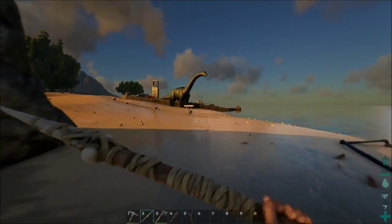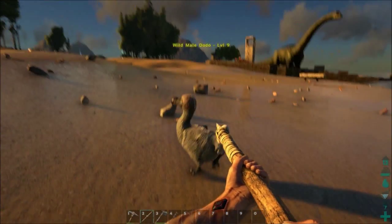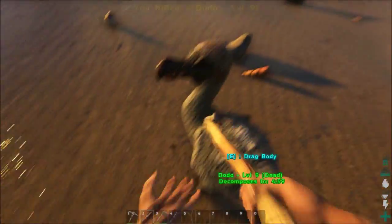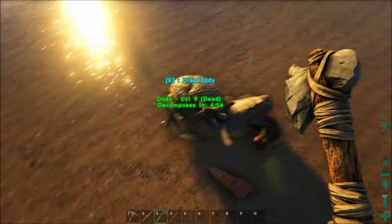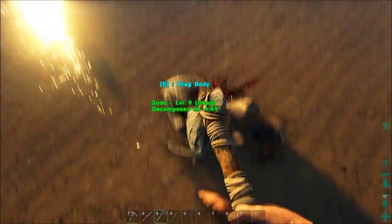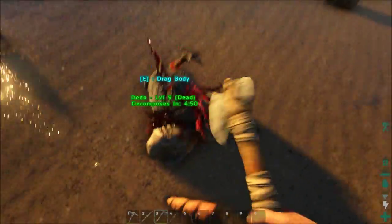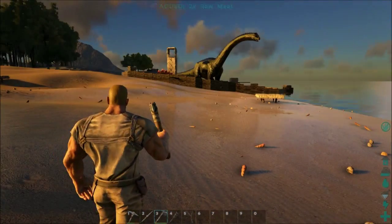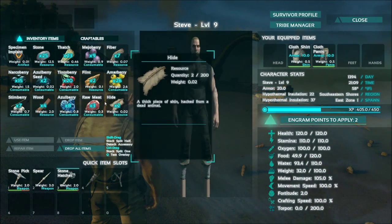I've killed a dodo before. This is a dodo — I'll kill it and get some meat. Wild male dodo. You take the stone hatchet and chop it up. Raw meat. You get hide too — you need hide for armor. Got some raw meat. See how it spoils in 10 minutes. Hide's good.